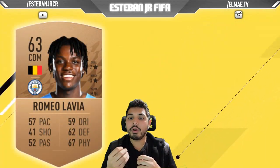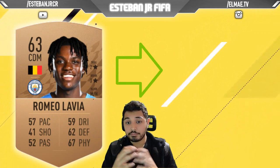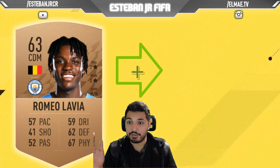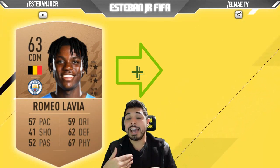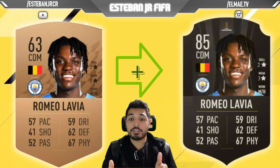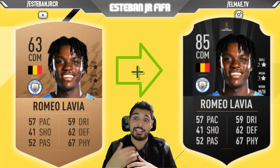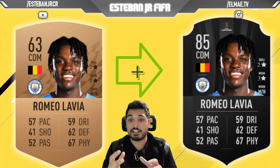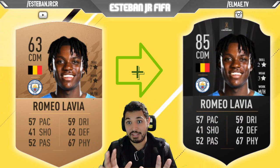Later, we have Romeo Lavia. This Belgian player is from Manchester City. He's a 63 and he can scale to 85. And he has amazing Work Rates — Medium attacking and High defending. Being only 63, you can see that his physicality is almost 70. So if you scale him to 85, I think his physicality is going to be one of the strongest in the game.